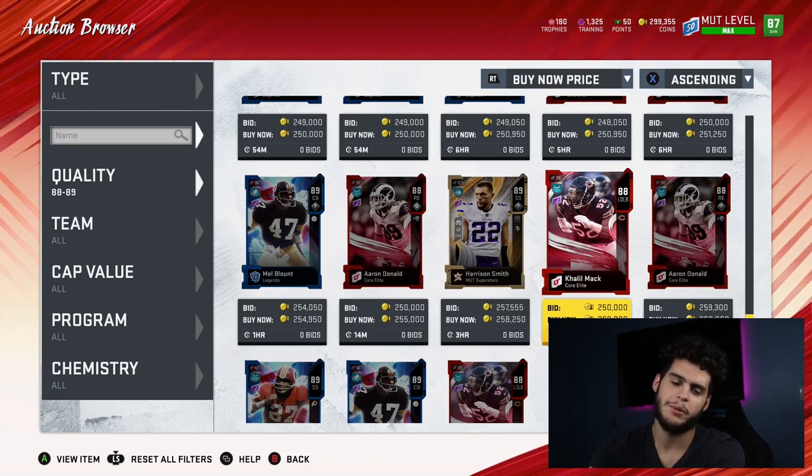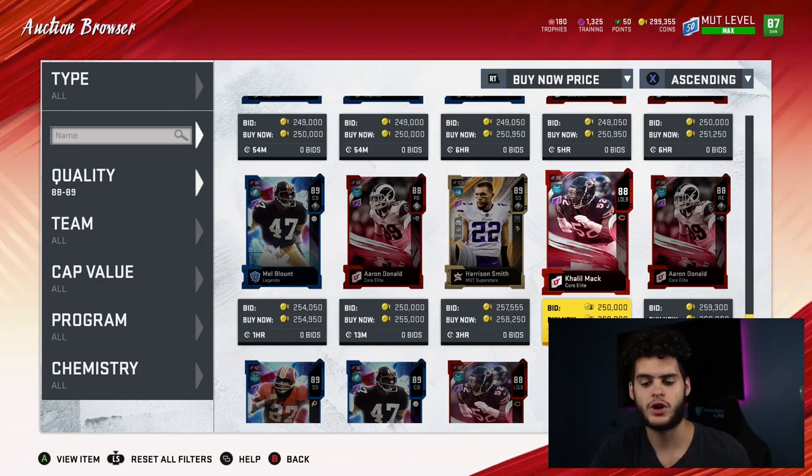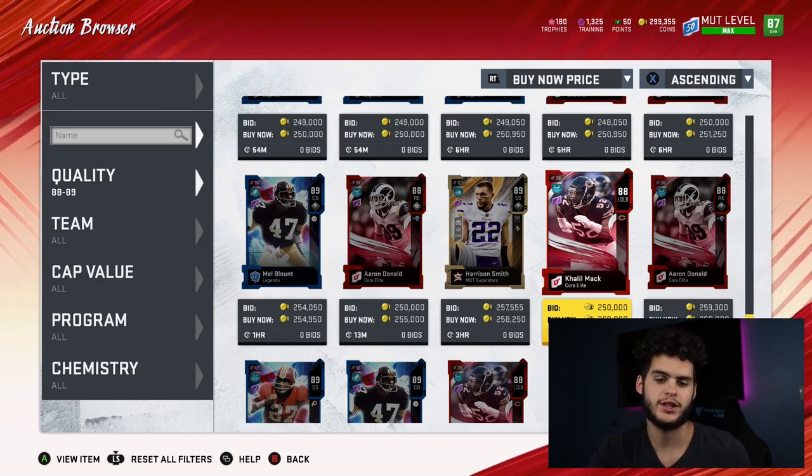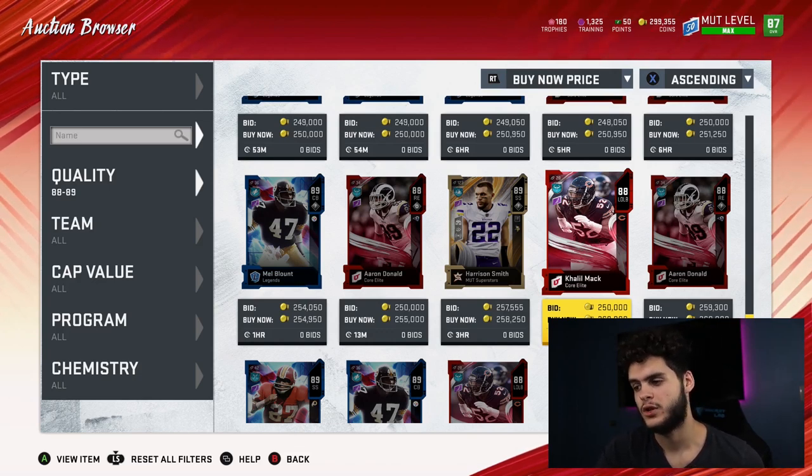Guys, if you have some cards, maybe wait a bit longer — later in the day or tonight — then sell them. Get as much coins as you can. Let's say you have 500k worth of cards: sell about 200k, gain 200k. Then in like a week or so when the preseason starts and Team of the Week drops and things start dropping, prices will lower.